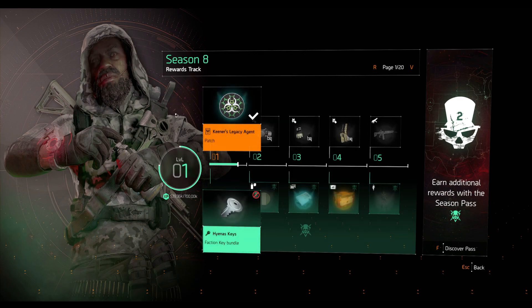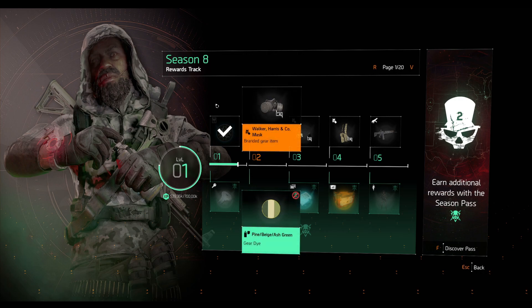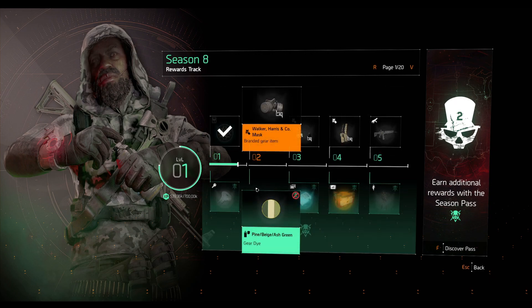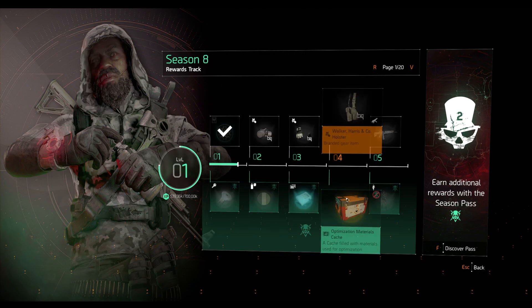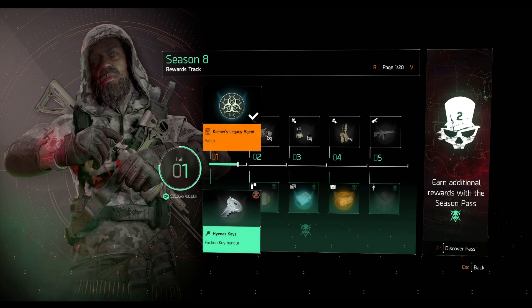This is where a lot of people get confused: do you have to spend money to get these seasons? It's half true. The top tier is completely free if you own the Warlords of New York expansion. Obviously you have to buy that expansion, but if you did, the top tier is free. The bottom tier is where you have to spend money — it's like ten dollars to unlock that green tier.